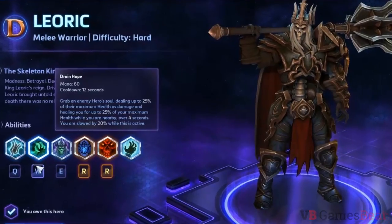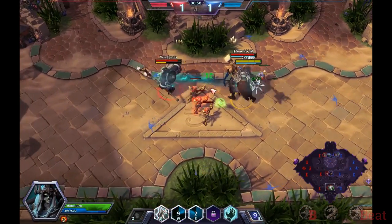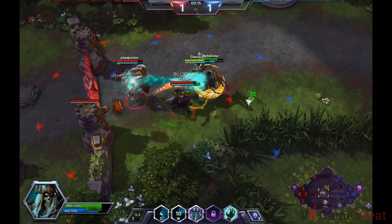Drain Hope is Leoric's W ability. It conjures a ghostly hand that latches onto an enemy, dealing damage and healing Leoric over four seconds. Although it's a channeled effect, he can still attack and use other abilities while it's active.